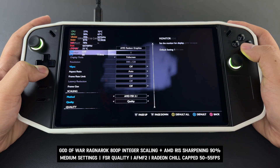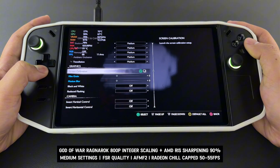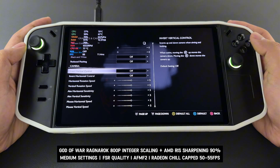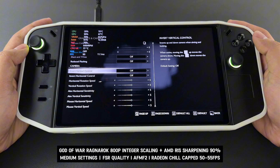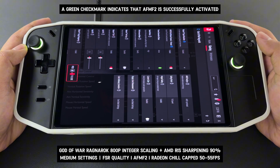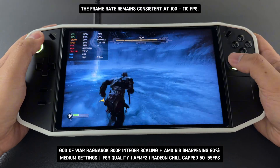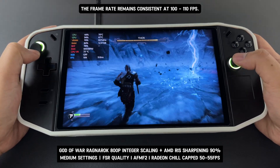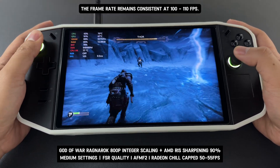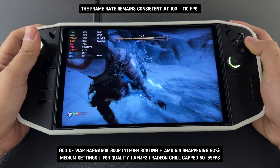The first game I'm testing today is God of War Ragnarok. The game is running at 800p with medium settings, FSR set to quality, and all the AMD Adrenaline settings I mentioned earlier. The green checkmark indicates that AFMF 2 has been successfully activated. As you can see here, the game's performance is incredibly stable, maintaining a consistent frame rate between 100 and 110 FPS even during combat.